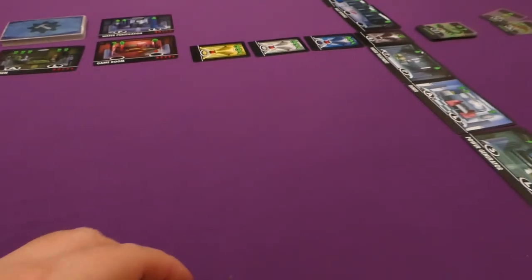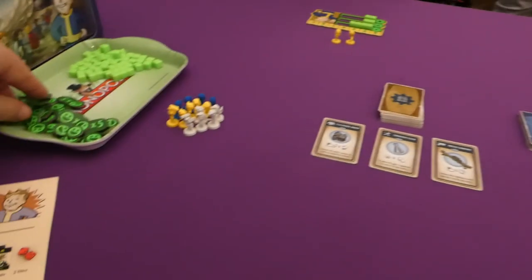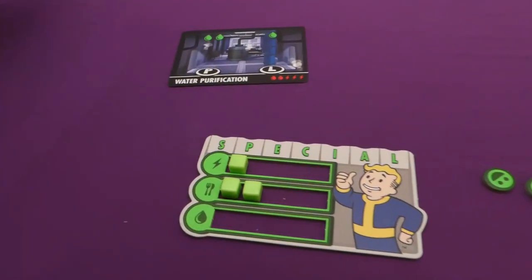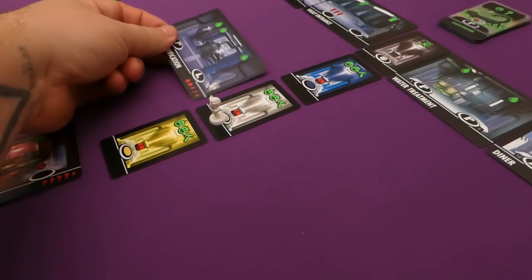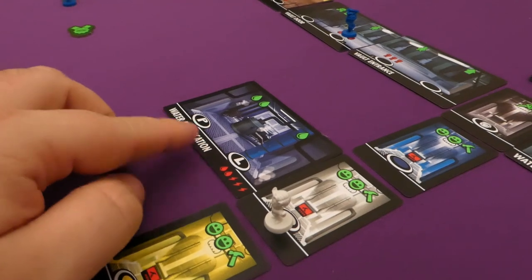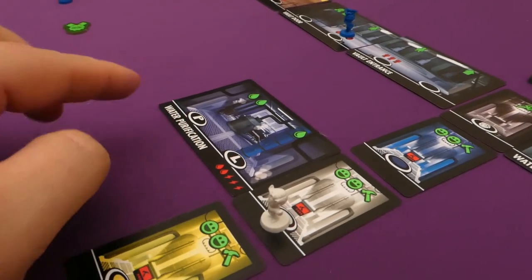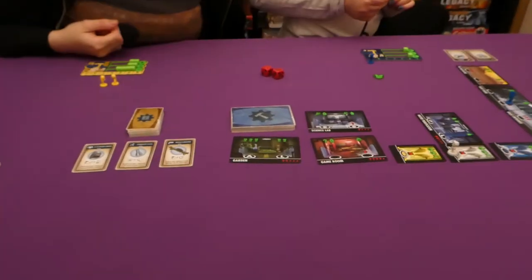It's on to me now. I go to the build action, get two happiness for building, then construct the Water Purification. It costs two water and three electric, which I have. It gets added to my level — I can place it on either side, and it becomes two new locations for workers. Worth noting, when we roll for monsters, placement affects which numbers trigger. If another player comes to my level, they can still use it but I get a resource of my choosing when they do.